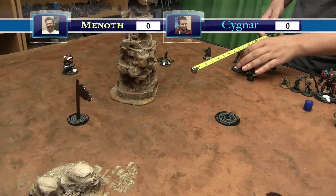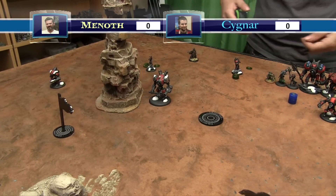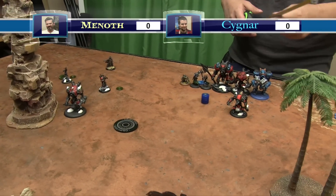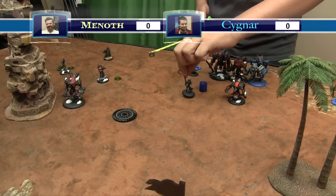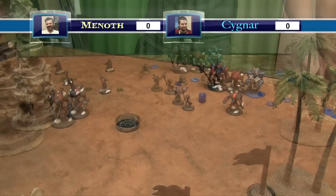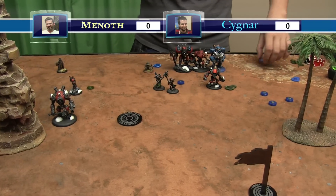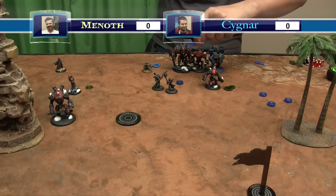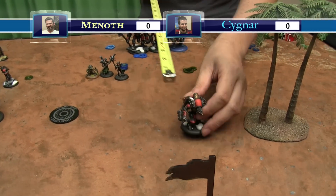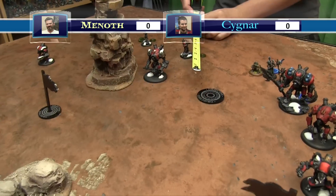The Defender runs up. Junior puts Arcane Shield onto Nemo and Finch because it goes on the unit, then just advances. Nemo and Finch activate - Finch advances as a unit. Then we put up Electrify on the Minuteman and Lightning Shroud on another jack. Reinholdt runs. Minuteman runs. Big guys run. Versh runs. That's turn one Cygnar.